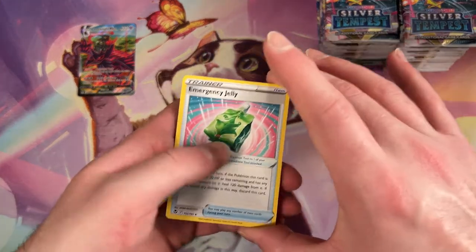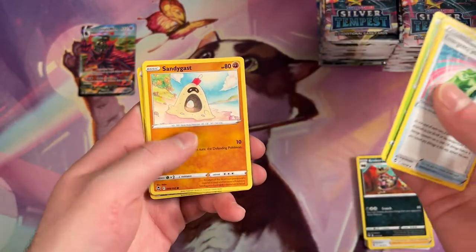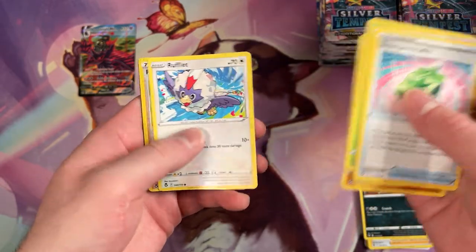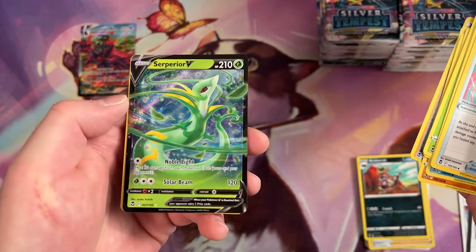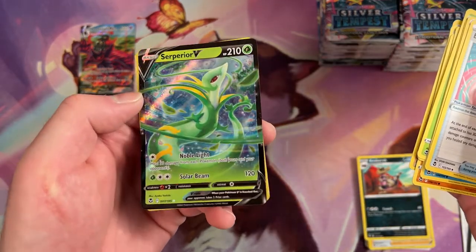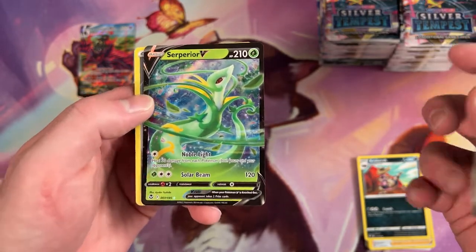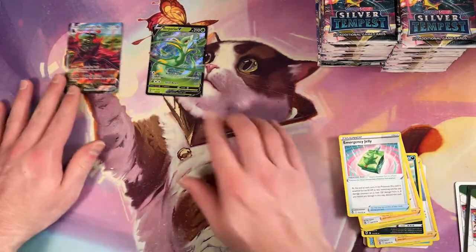Ooh, Sigalif. That's cool. Sandygast. Relicanth. Rufflet, Professor Laventon. Is it a reverse? And then a Superior V. Wow, we're just getting bangers today. Superior V — that is really cool looking. That was definitely my starter in that game.